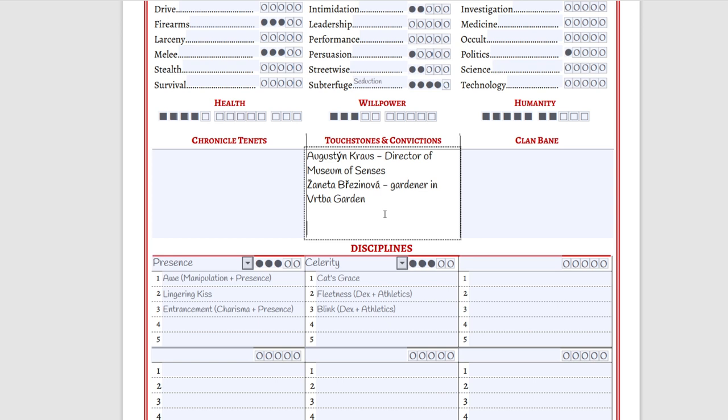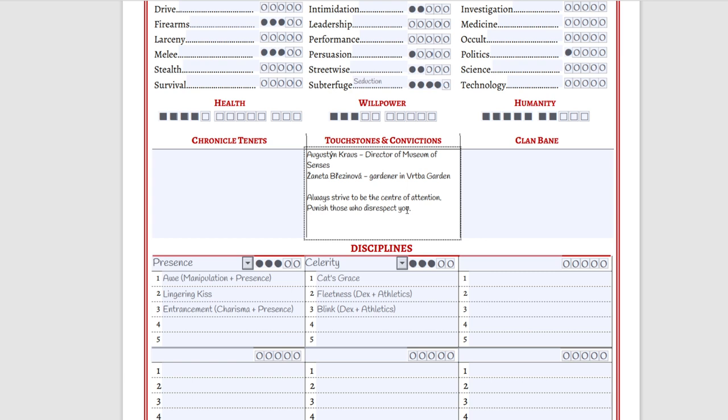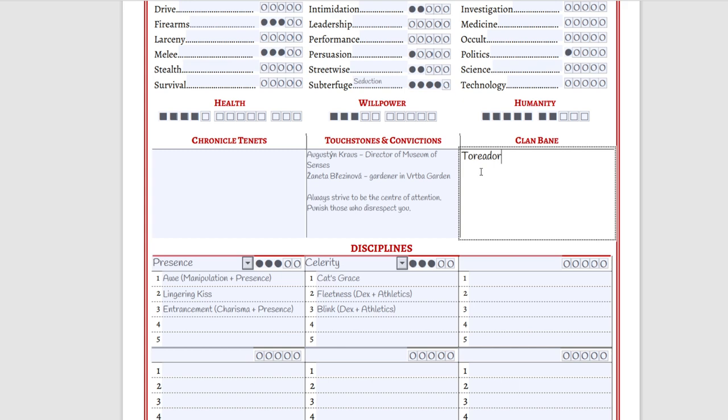Now we pick two convictions, one for each touchstone, staying on brand for a Bloodhunt character. The first: they always strive to be the center of attention — that's what the Siren does on the battlefield. The second: punish those who disrespect you. For the Clan Bane, you can type Toreador. The Toreador Bane means you'll get dice penalties in ugly places, being very much affected by your surroundings being ugly. You also have a compulsion that sometimes triggers on unfortunate rolls, making you obsessed with something aesthetically — so obsessed that you can't think about anything else. Every clan has their own Bane.